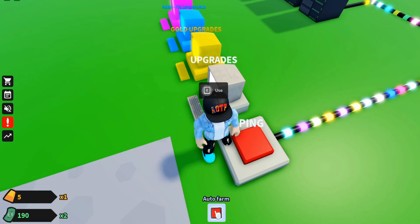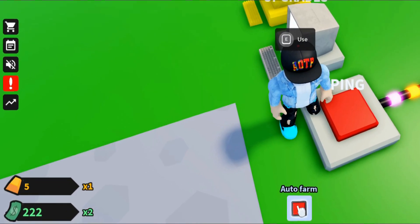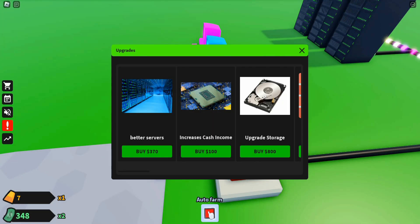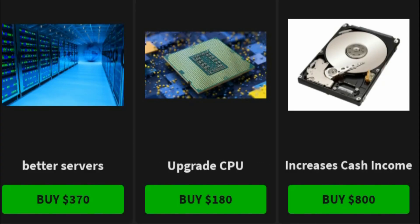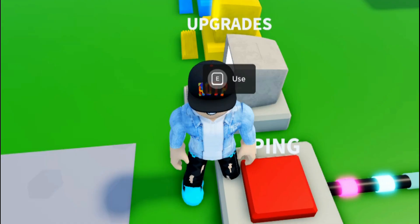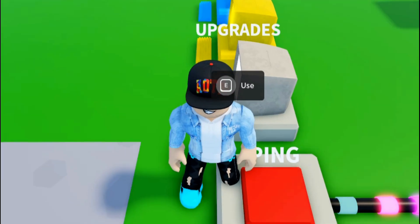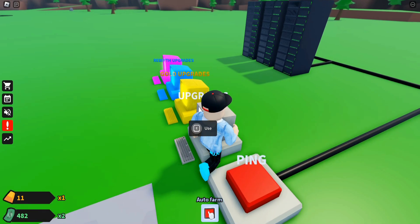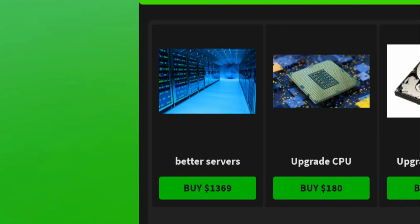We're also getting some gold — gold upgrades take gold. We have 270 so I'm going to upgrade for 370, which increases cash income. Now I need to upgrade the GPU. We didn't get any cash boost from that though. I need to get to 370 — okay, we're already past 370, so I'm going to buy the increased cash income now.